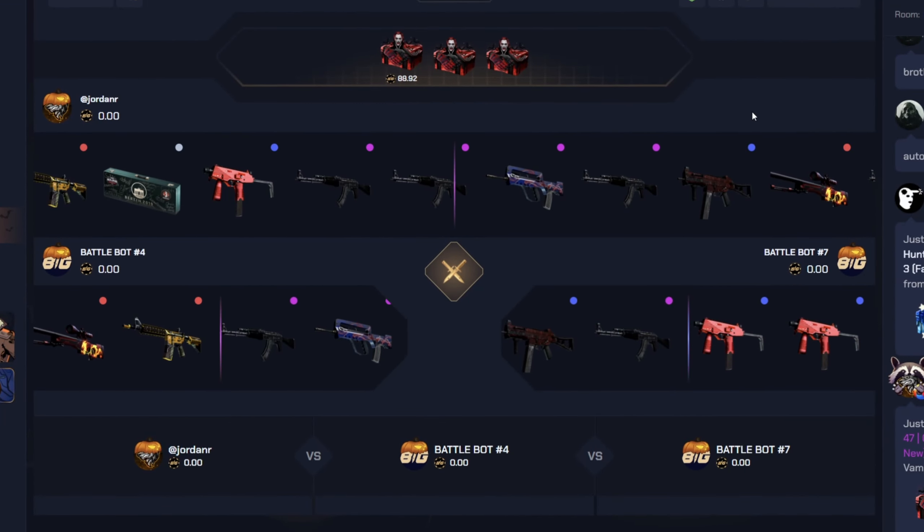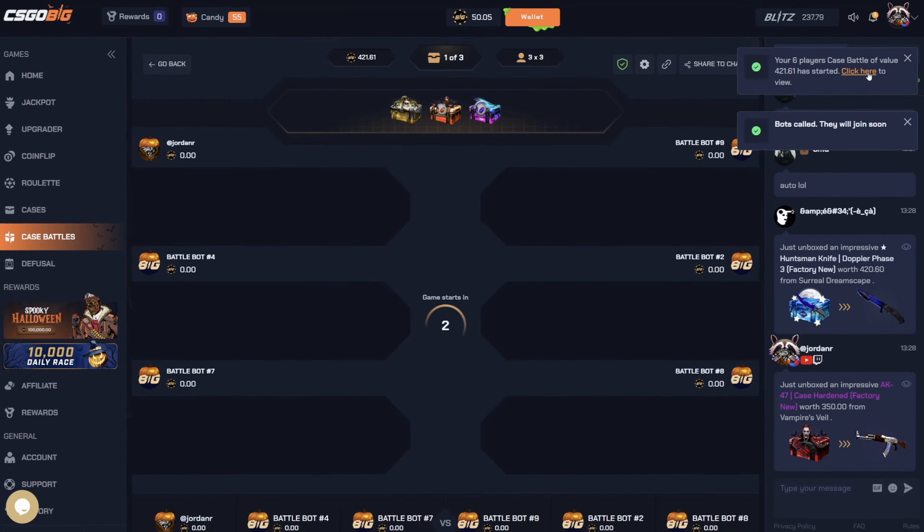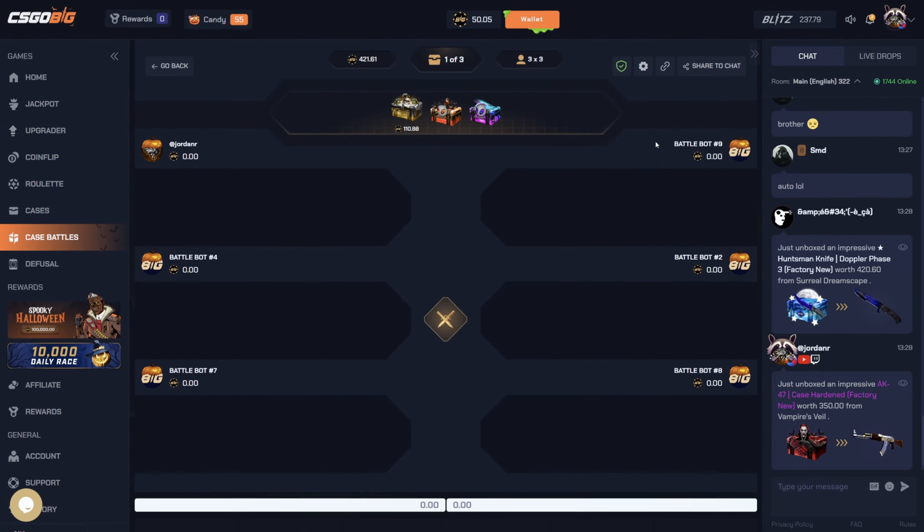I'm just gonna leave that. We're gonna do a 3v3 — let's do the haunted hex case, cursed relic, and end off with a golden charm, 421. Basically practically an all-in here because we've just been losing so far.